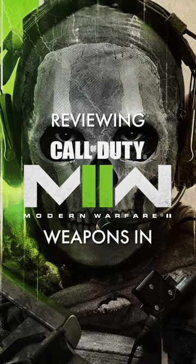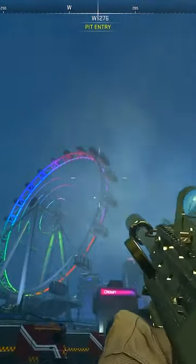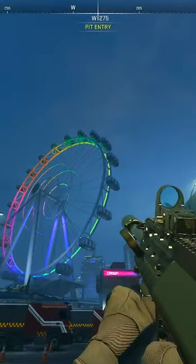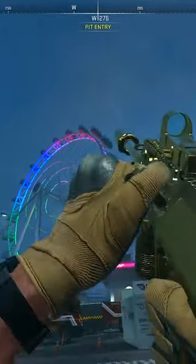Reviewing Modern Warfare 2 weapons in less than 60 seconds. The STB-556. The STB-556's name stands for Sexy Titan Blaster, while 556 is the rifle's TTK in nanoseconds. When combined, these two descriptions make for my favourite assault rifle in the game.